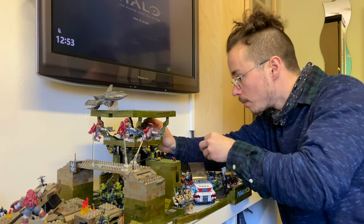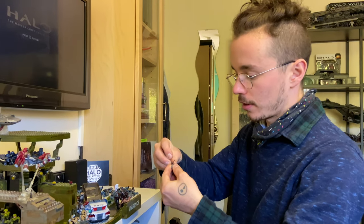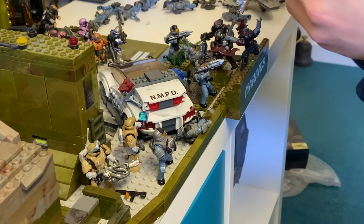We'll put a load of them in this watchtower, have a couple of them aiming down at the street, and then we'll have this grey marine in the center of the watchtower — and he's radioing for backup. That was fiddly, but we got them all in. Now we're just going to dot NMPD troopers wherever there's space.